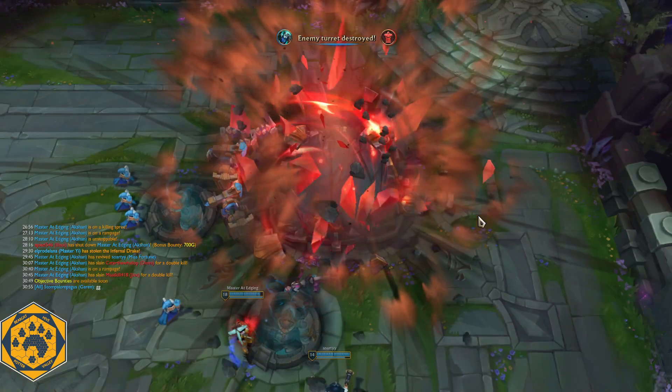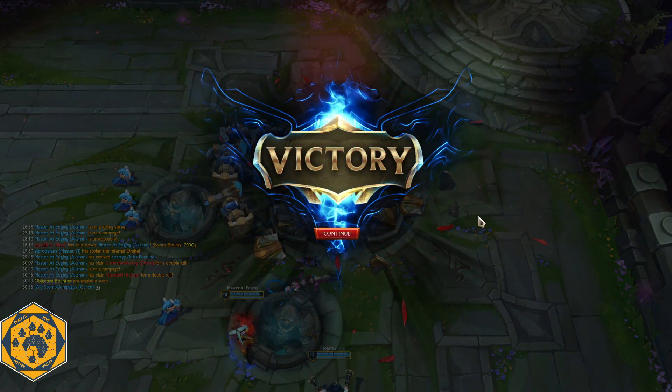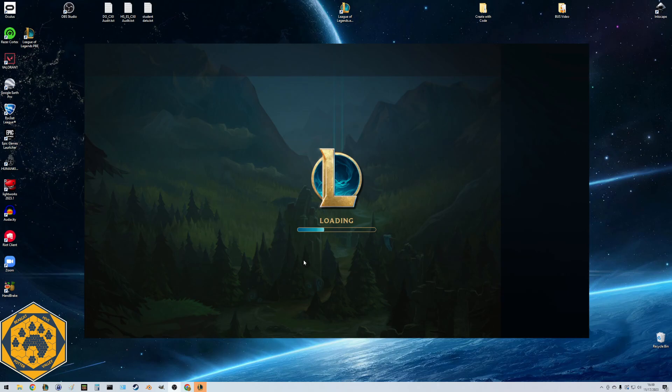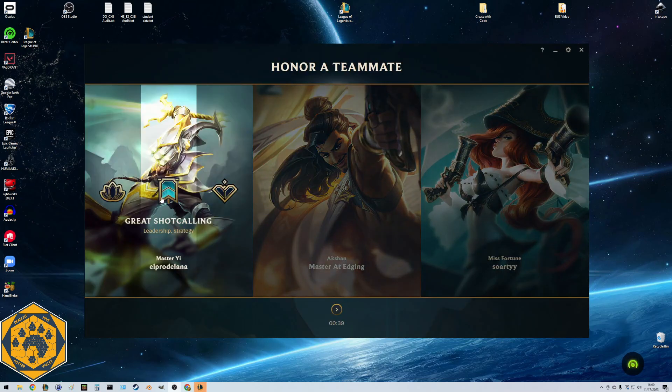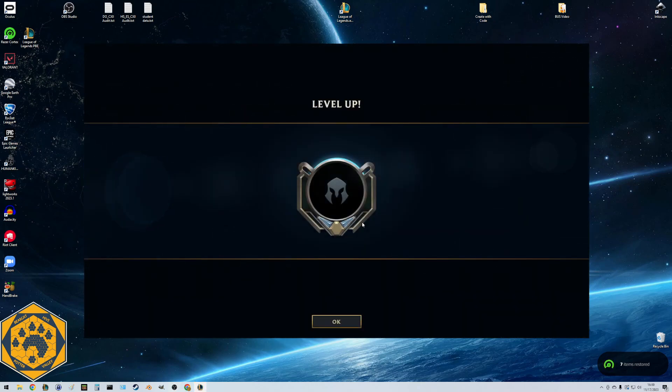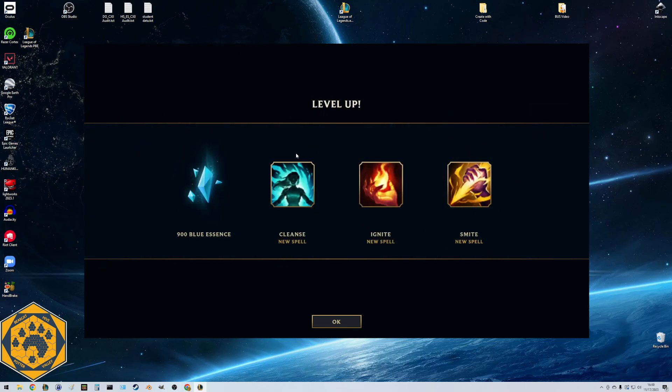Once again we had some trolls and some bots, but we leveled up. The first few levels go by pretty quickly. I think you get more experience for wins. So now we have Cleanse, Ignite, and Smite unlocked, plus 900 more blue essence. Now we have all the summoner spells. I believe at the next level we get to actually make rune pages the way we like them, although that preset one was pretty decent.